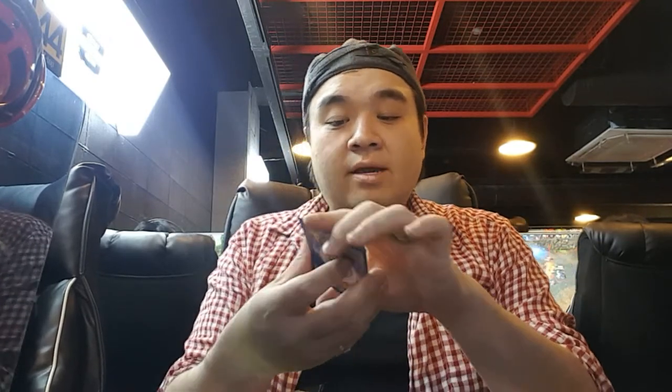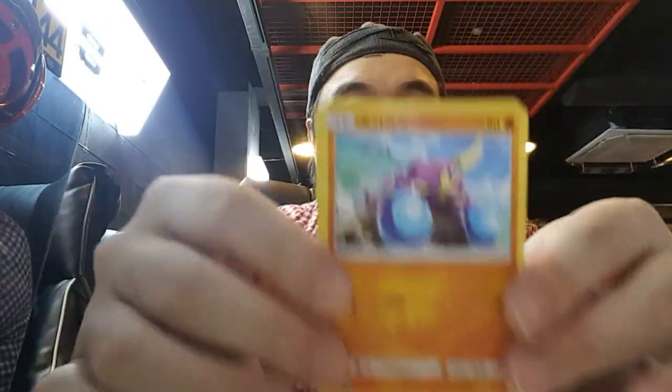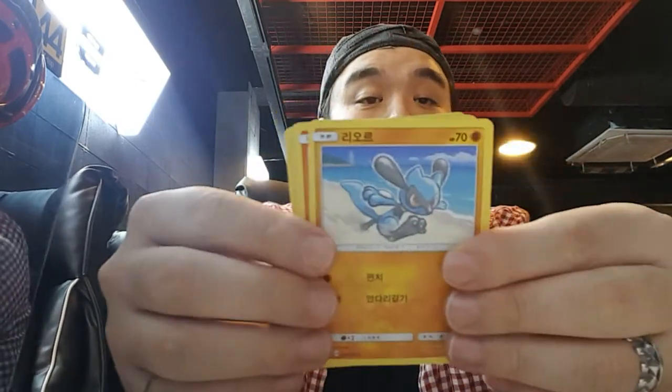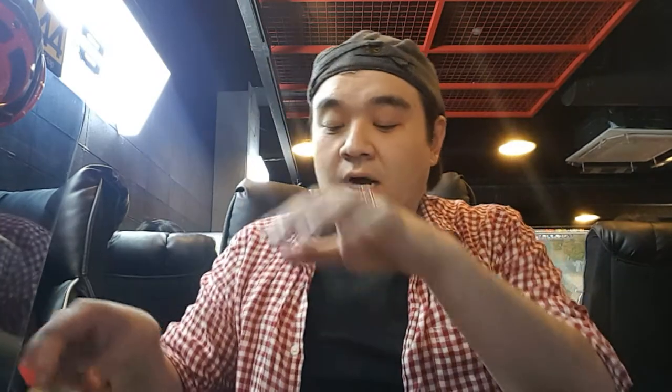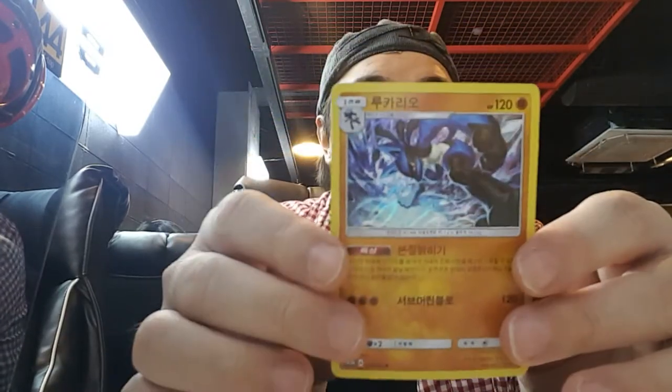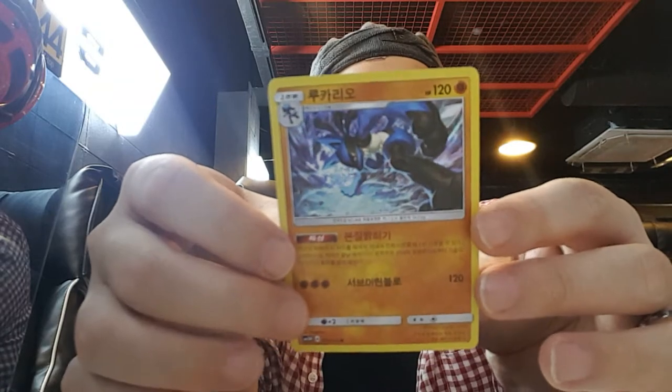We got another Kiawee. There you go - those are the cards from this pack. Alright, we're running out of packs to open - a mosquito just bit my foot! We do have a holographic here. Our holographic card goes to... what are you? Oh - it's a Lucario! I don't have this one yet. Nice - a Lucario holographic!